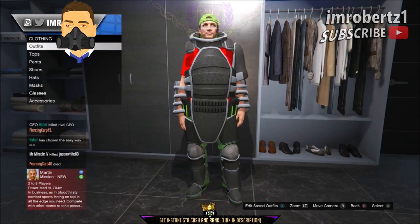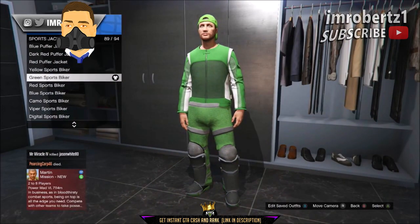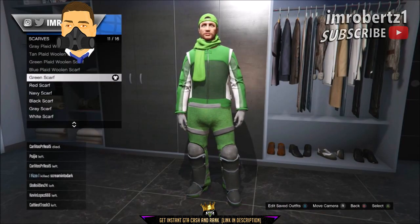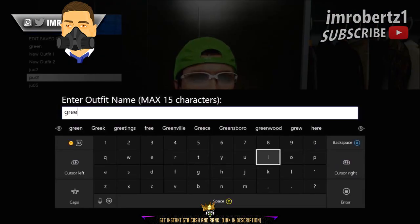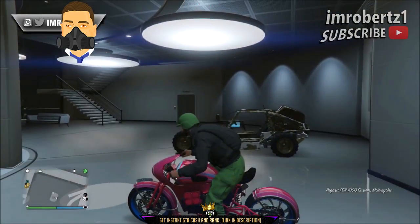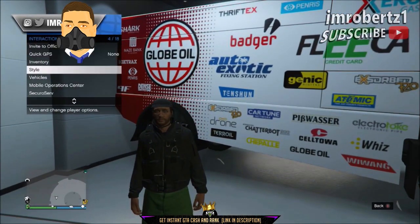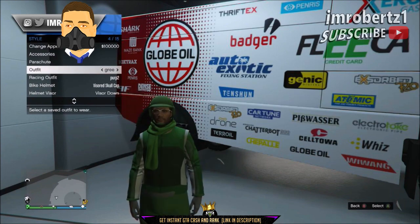Now pick the green juggernaut outfit. Now go to sports jackets and pick the green sports biker. Now go to gloves and pick the grey woolen gloves. Now select the green scarf. Now go to gun range glasses and pick the white gun glasses. Save the outfit, then go to your motorcycle. Now select the Drop Zone outfit with the green bulletproof helmet. Now get on your motorcycle and wait for the helmet animation. Now get off your motorcycle, quickly hold down select, go to style, then hover over the outfit with the green juggernaut pants. When your character starts to take off his helmet, select the outfit. You should have the green bulletproof helmet with the juggernaut pants outfit.